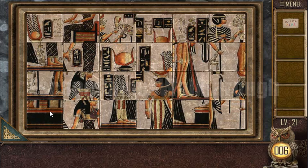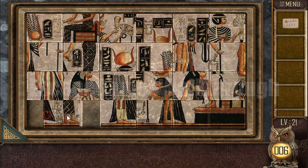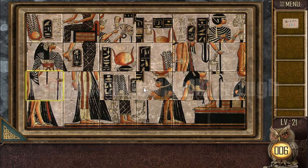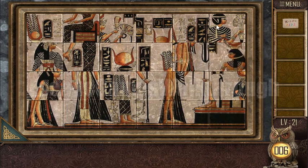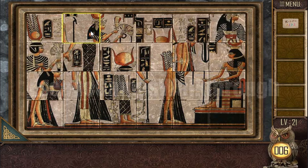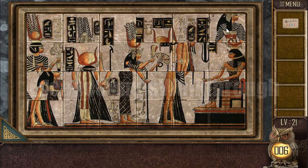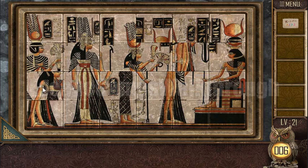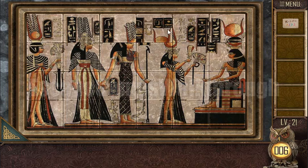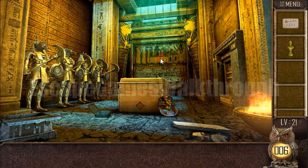Let's solve it. First, put all the tiles from the bottom to the bottom and then solve the sequence — that way it will be easy to find the others. Here's the body of this piece — we need this. The heads are remaining. We have solved the puzzle and got the statue.